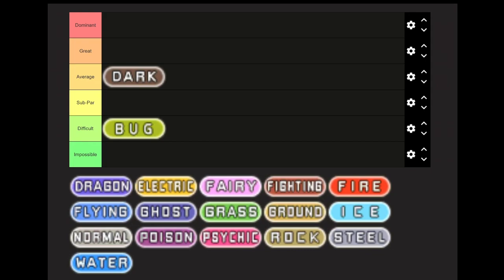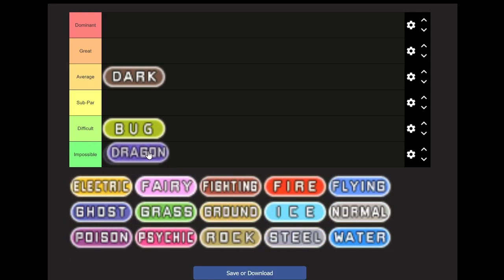Next we come to our first Impossible type: Dragon. You cannot legitimately get a Dragon type before facing Roxanne. If you could, it would fit into Dominant, because it's just overpowered. They're slow to level up generally speaking, but very powerful once trained. I recommend doing this in Emerald version if you are going to hack stuff in, because you get to use Rayquaza as a free Hall of Fame mon — and that's just awesome.